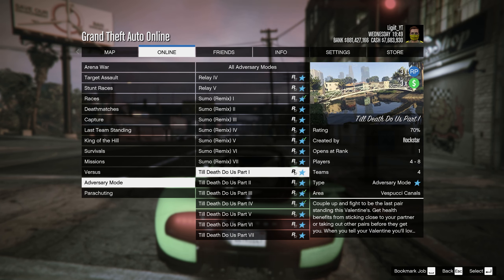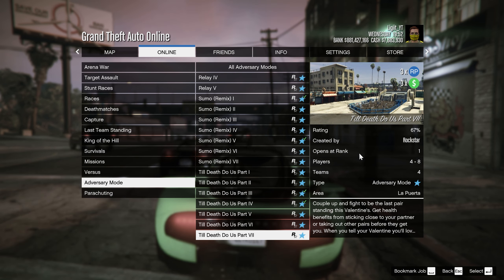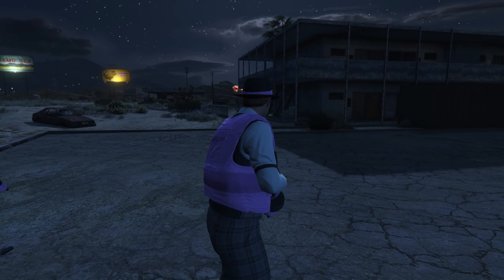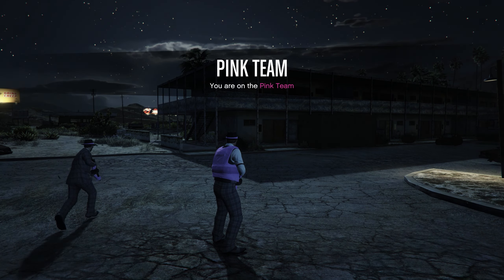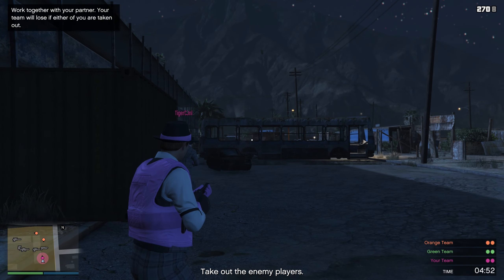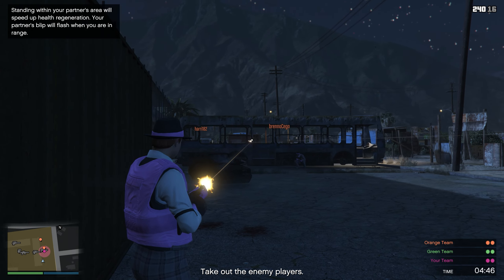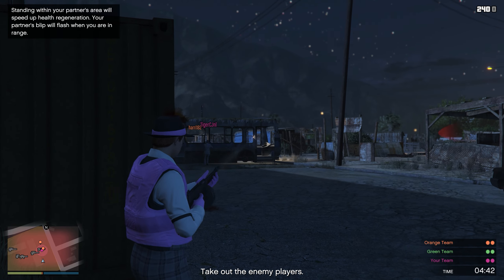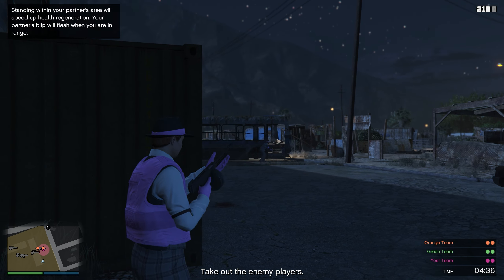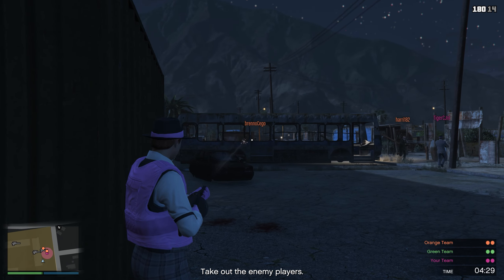Keep going until you find Till Death Do Us Part — there are actually 7 of them you can choose from, which is really nice. This unlocks at rank 1 so anyone can do this, but it does require 3 additional players to start. Basically in this Adversary Mode you're in different teams and pairs, needing to take out the enemy players and be the last one standing. It's important to stay near your teammate as it speeds up health regeneration, and when a teammate dies you may automatically die as well.